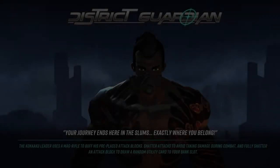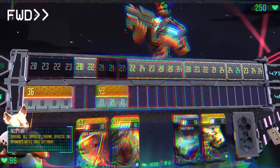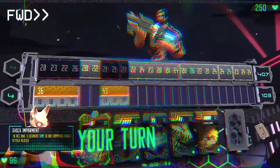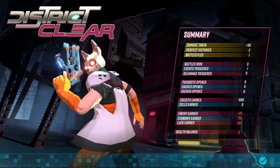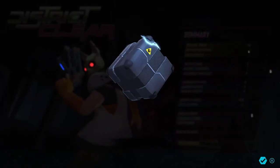The District Guardian will be waiting for you at the end of each zone. Unlike other enemies, the Guardian boss uses pre-placed attacks and a mag rifle to buff them. Use your deck to chip away at the attacks and limit their damage. Defeating a Guardian results in a new procurement drop, giving you even more options for the forthcoming District.